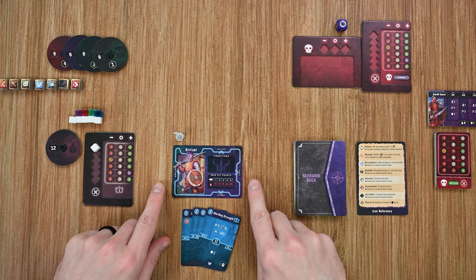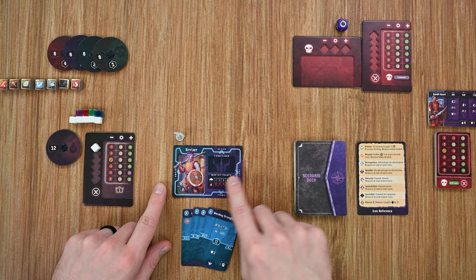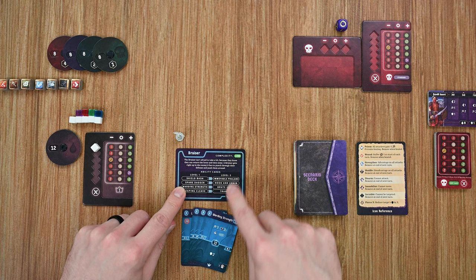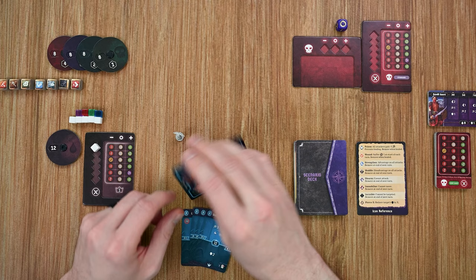Before getting into the game, I want to go over a couple of things. First, you're going to choose a character and there are going to be around six different characters included in the game. Each one has their own card listing their different stats, and on the back of the card is their complexity, a little backstory, and their different cards — the level one cards they start with and the level two cards they can potentially upgrade to throughout the game.